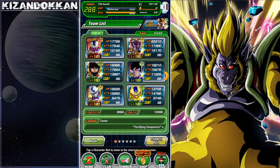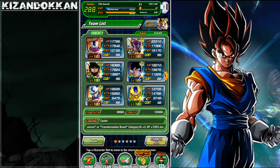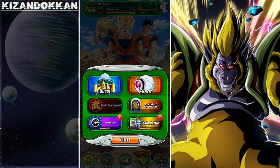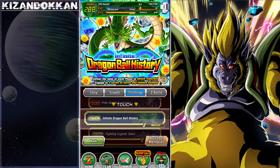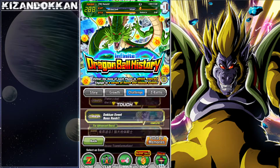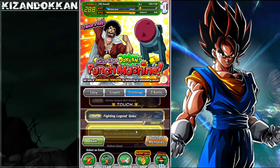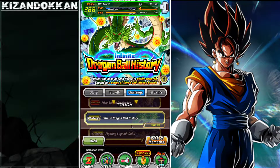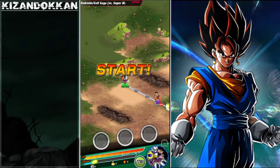Turles and Golden Cooler are the support I've chosen for this team. I'll be heading into the Infinite Dragon Ball History — just double-checking Boss Rush hasn't come back to JP. It is back, but I'll stick with the Infinite Dragon Ball History, I've got a good thing going. Jumping in now — be right back. And we are back in there, sorry for that little bit of delay.